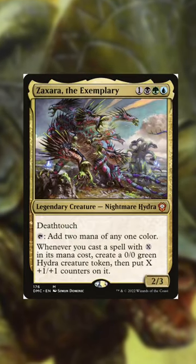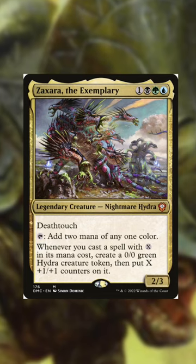Lastly, we have a personal favorite of mine — Zaxxara. Go ahead and cast massive X spells, counter people's spells, and while you're doing that you're just creating massive hydras.